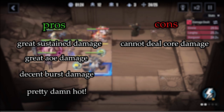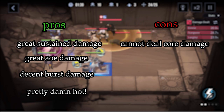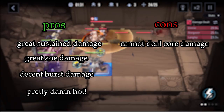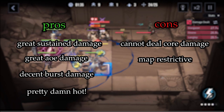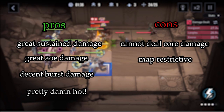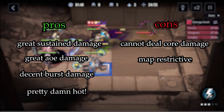As for the cons, the biggest one for Stargazer is that she cannot deal core damage. This hurts quite a bit, as especially in the late game many stages require you to have characters that can deal core damage, so this can hurt her viability in these stages. Secondly, she is a bit map restrictive.